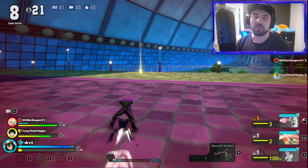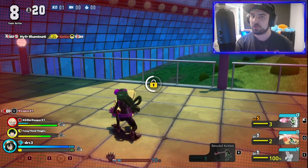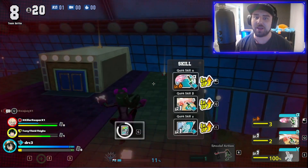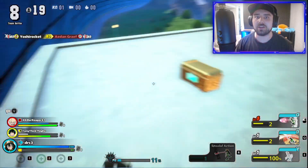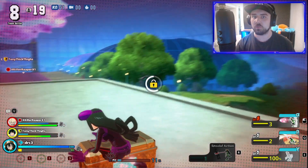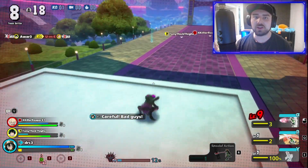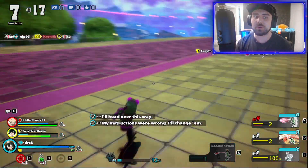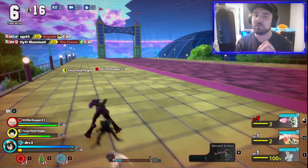You end up dropping all your stuff for your allies to use, and your only saving grace at that point is to use a Plus Ultra to give yourself a shield — that's about all you can do. It really sucks. I hope they address it. If you know exactly why it occurs or a way to fix it, let us know in the comments. I don't know all the fixes obviously.